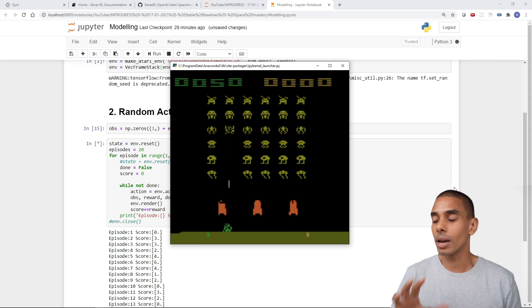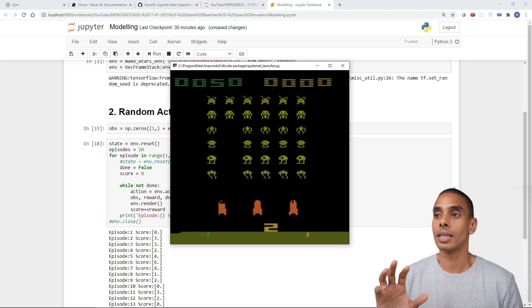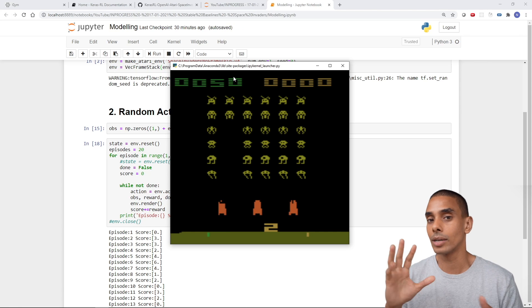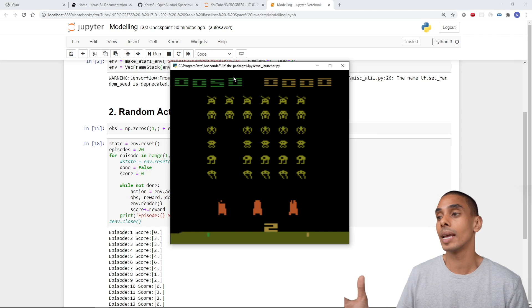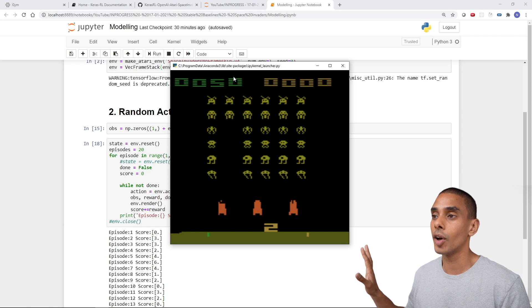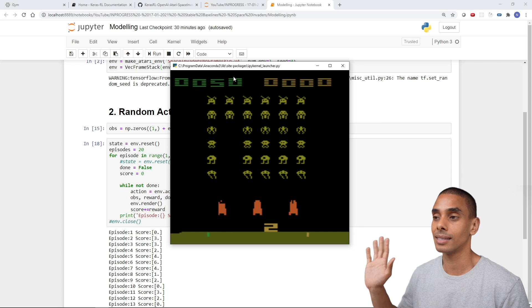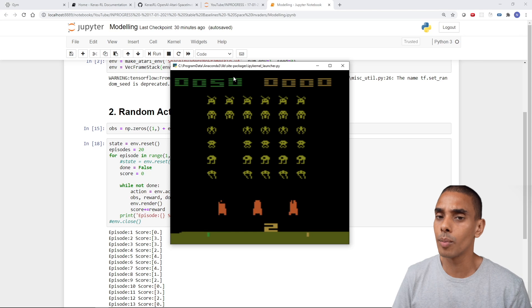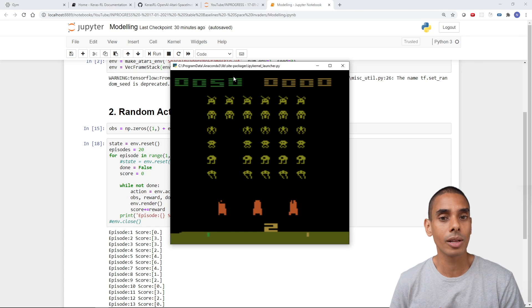Ideally what I'd like to see is that after training the AI and applying it to the Space Invaders environment, the final score we're able to get after three lives is around 1200. That's the benchmark and ideally what I want to try to get to — it would mean the model has completely cleared the first stage and begun clearing the next. So it's time to actually start getting into the modeling and doing a bit more research on reinforcement learning models.